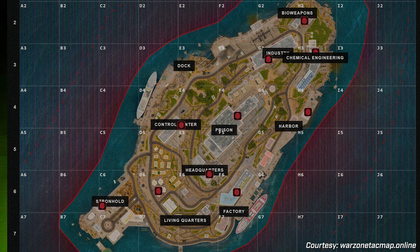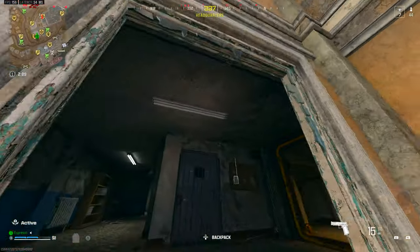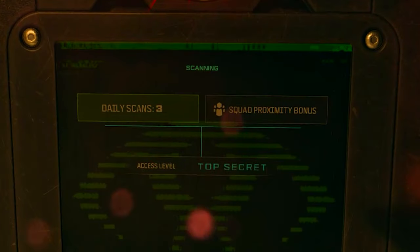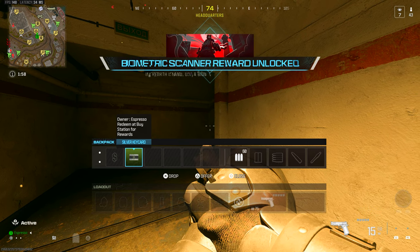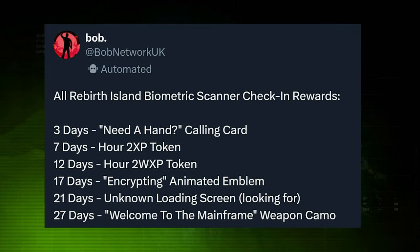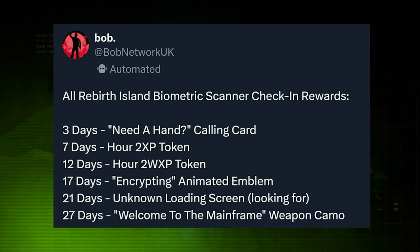That covers the advertised functionality, but what about the hidden system? There's a hidden reward system tied to these scanners that acts like a daily login challenge set. If you interact with them on unique days — not games, but days — you complete hidden challenges. These stretch from just a few days out to almost a month. At the three-day mark you get a 'Need a Hand' calling card. At seven days, a one-hour double XP token. At twelve days, a one-hour double weapon XP token.